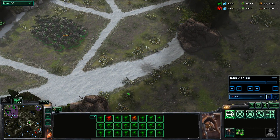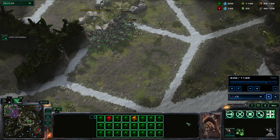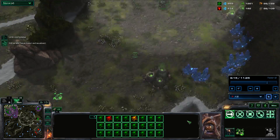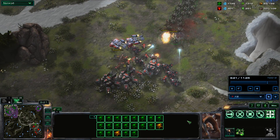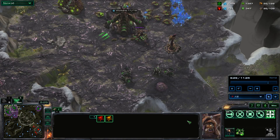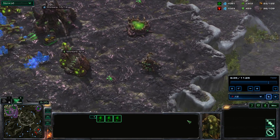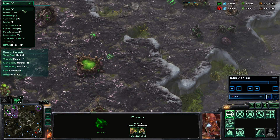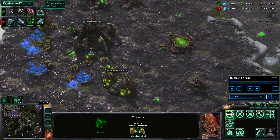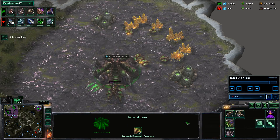It looks like I kind of completely missed out on the first engagement, absolutely completely, because I don't even remember knowing that something happened there or hearing anything. Here we see the battle - it looks like that didn't work out well for him. However he does have enough larva and he's stacking up on units. After the unsuccessful battle, he moves in for a creation of additional roaches.